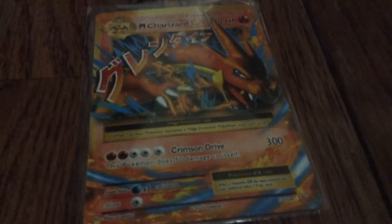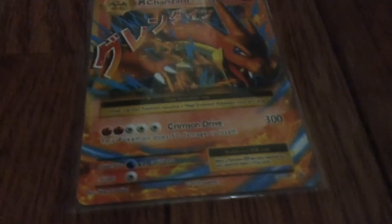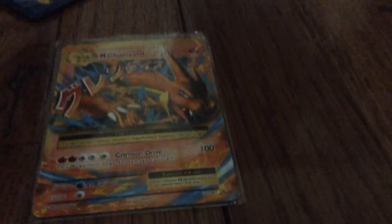Next, this Mega Charizard has 220 HP and it can do 300 damage. To show you I'm not lying, I'm going to zoom in and move the card up a little — 300! That's like my best card.